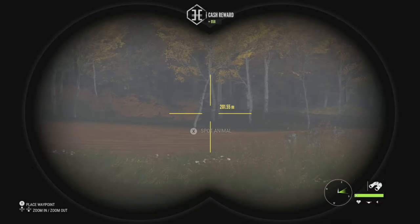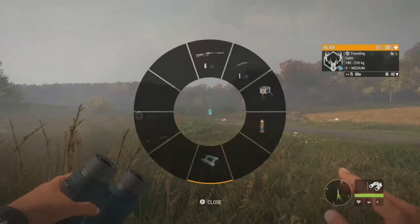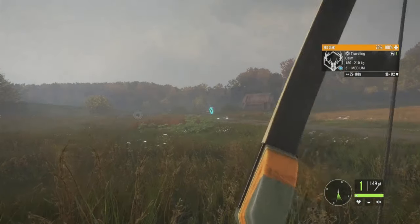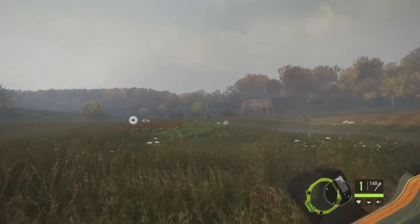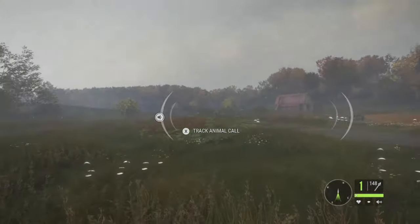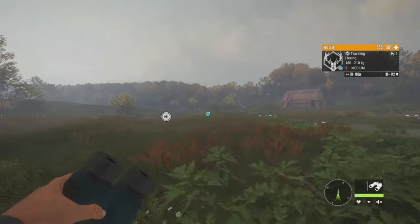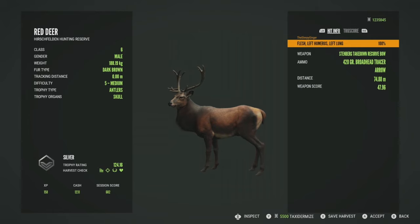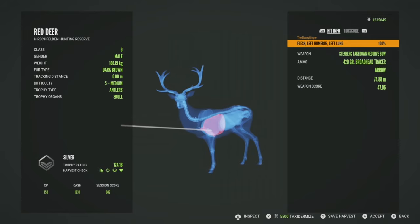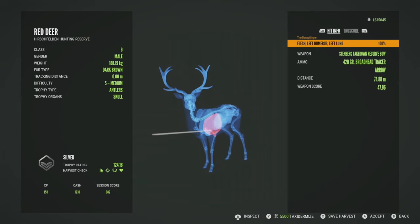There's a red deer over here — level 5, 96 to 142 for his estimates. Let's see if we can get him called in. He's at 80 meters out but we should be able to get him with the range finder on. We took the shot, definitely hit him, and he started to drop. He'll be a silver at 124.16 — got him in the left humerus and left lung at 74 meters. Not as far as the binoculars said, but still a pretty good distance.